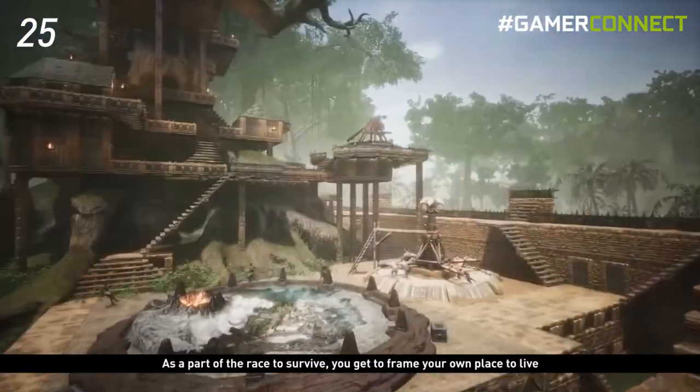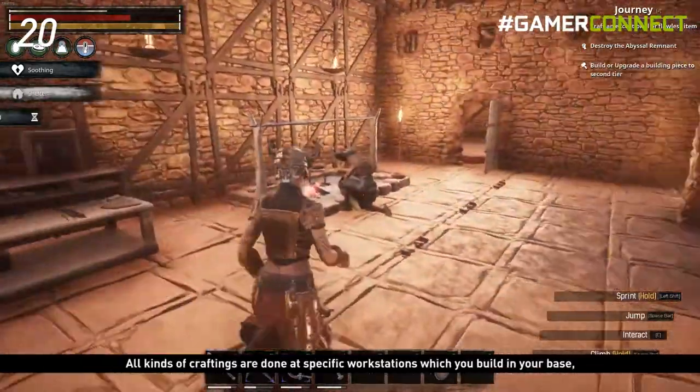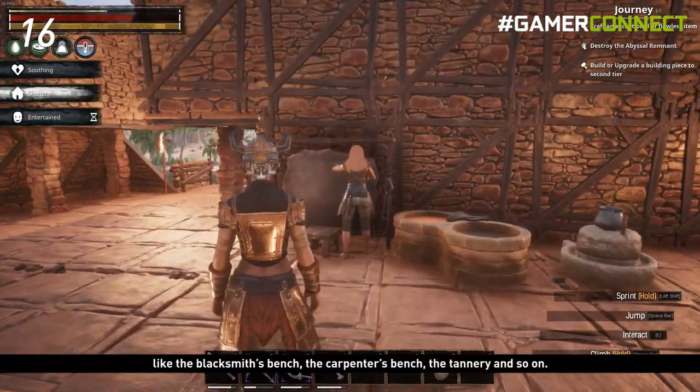As part of the race to survive, you get to frame your own place to live and hunt down animals for food. All kinds of crafting are done at specific workstations which you build in your base, like the blacksmith's bench, the carpenter's bench, the tannery, and so on.